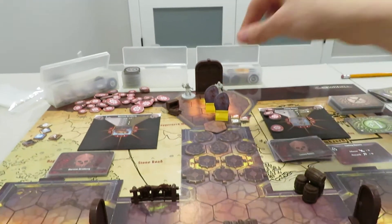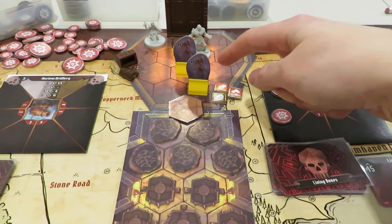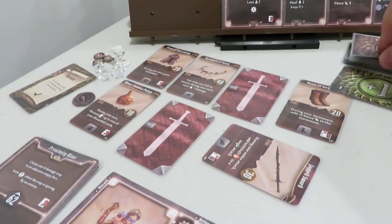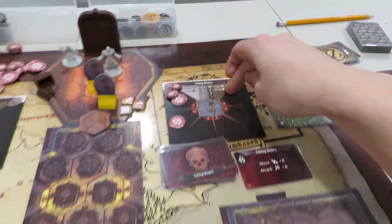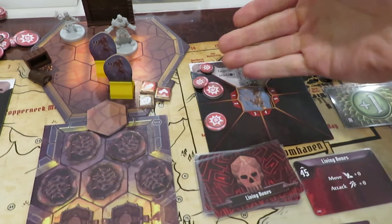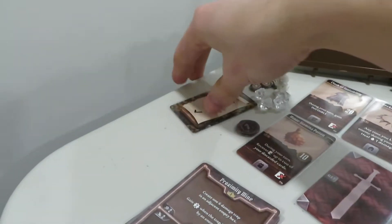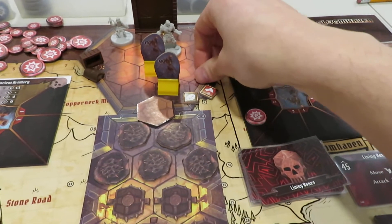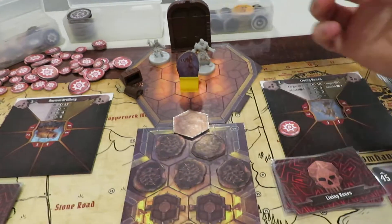We'll attack our number one guy first and see if we can kill him. He hasn't gone yet but has the wound token the Tinker put on, so the Tinker will get credit if he kills him. He's still immobilized and poisoned, so we get plus one for poison on the two — that's three. We flip the modifier: four! Minus the one shield, that's three damage going in — and that's ten total. He's dead! We just took out that Elite Skeleton and gained our battle goal card. The plan worked — first skeleton off the board!